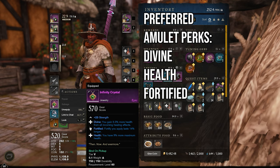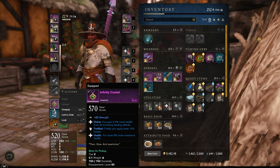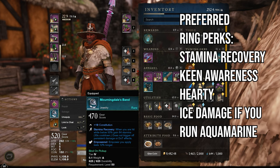For your amulet slot you're looking for the perks Health and Divine. Health gives you percent max health and Divine increases healing received. The Infinity Crystal is a 570 amulet that has both and the main stat you're looking for — Fortified is an added bonus. This is probably going to be best in slot for a while, and it comes from a quest in Shattered Mountain so you won't have to go out of your way to obtain it. For the ring, the perks I would go for are Stamina Recovery for stamina return whenever you're hit below 50% health, which pairs nicely with the passive in the Mauler tree that does pretty much the same thing — Keen Awareness.